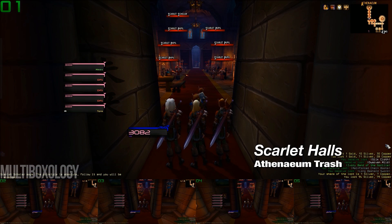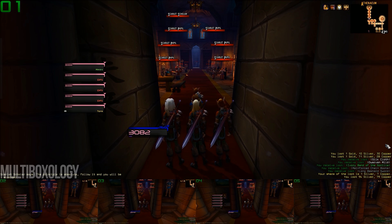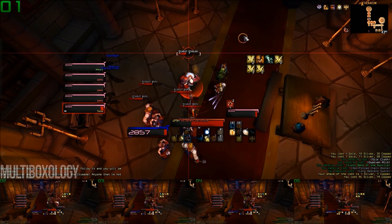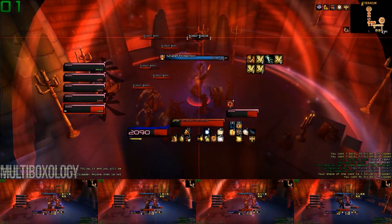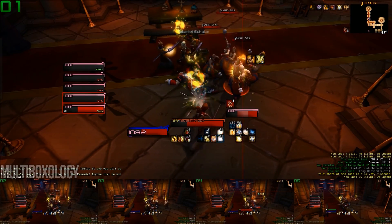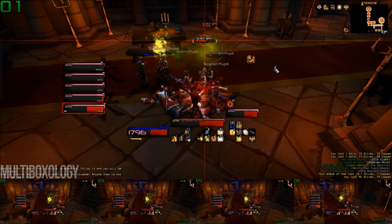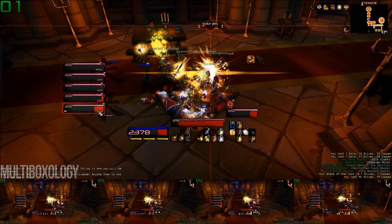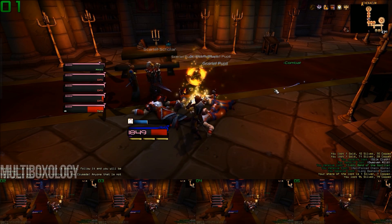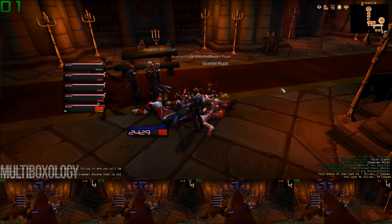Before the final boss of the instance, there is a long room full of scarlet pupils and two scarlet scholars, and while the trash is particularly easy in this instance, mistakes could be made at this point. Like the master archers you fought during the Commander Linden encounter, the scarlet pupils will continue to apply a stacking debuff on whomever they're focused on. The scarlet scholars will periodically cast a channeled spell called Scarlet Protection, which reduces all damage taken by their allies within the shield by 99%. So if you can't kill the scholars fast enough, you should be interrupting that channeled spell the moment you see it with a stun, an interrupt, or a silence. Because the debuff can likely stack indefinitely, it's almost certain death if you pull both groups in this room when you're undergeared or don't have the healing throughput to handle it.